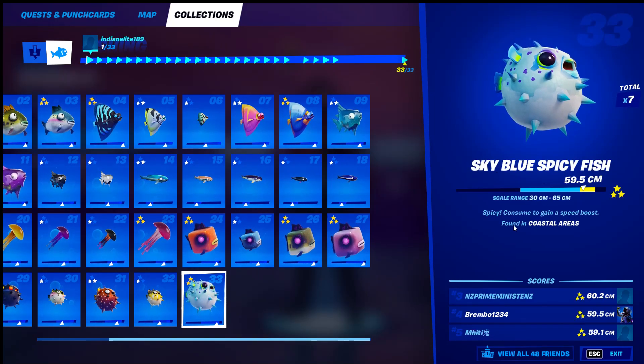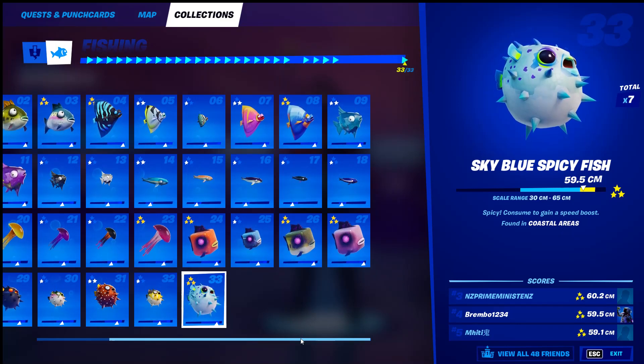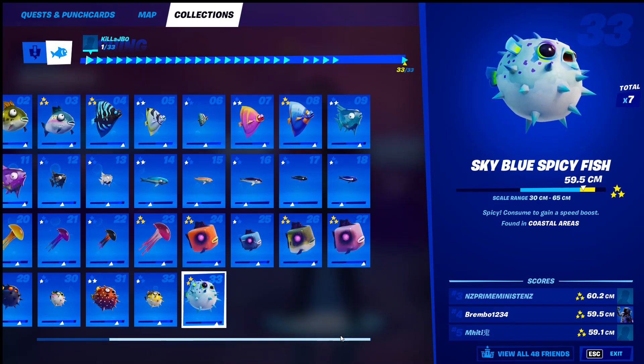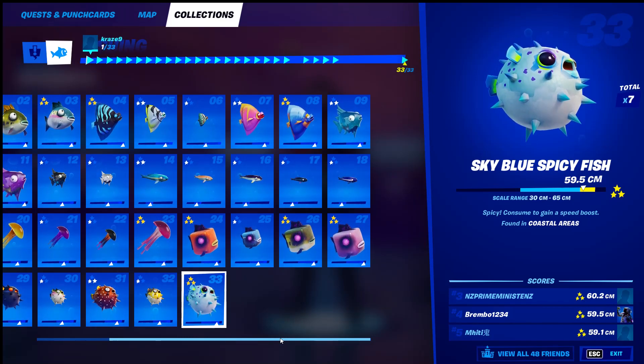Number thirty-three, the sky blue spicy fish — found in coastal areas. Along the edge of the map, and my favorite spot for that would be Craggy Cliffs. And that's the entire fishing book!